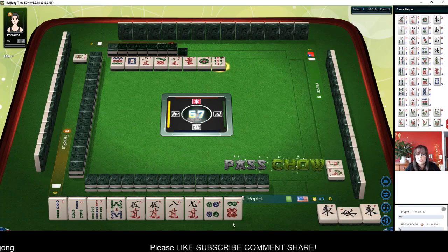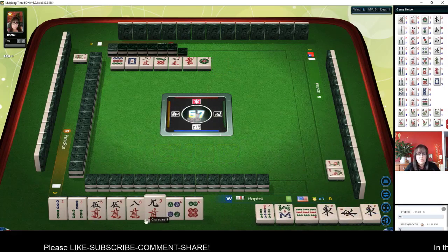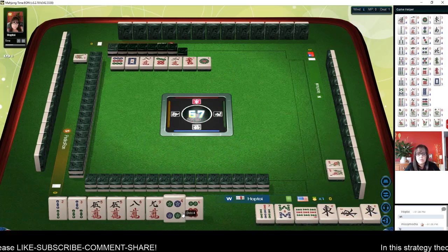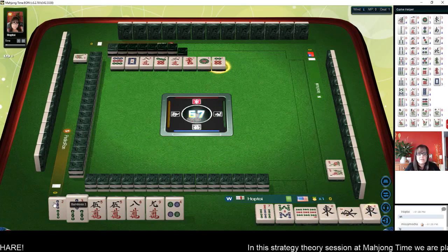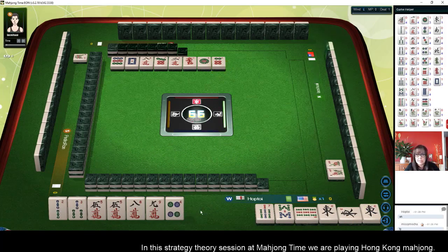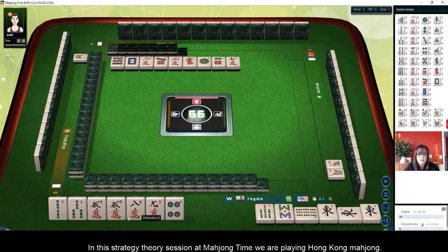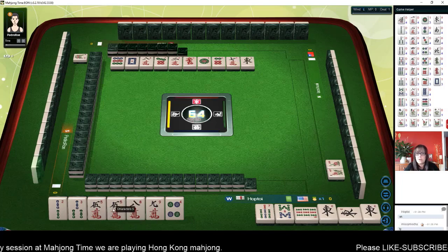The rest of our tiles are nine — we'll chow on that, that's a three in a sequence so we're good. We have a closed wait here which is more difficult to complete. We have a side wait with a two-three as opposed to a closed wait with a four-six, so that was a better discard. We are one away from ready and we even have a pair with a five crack.